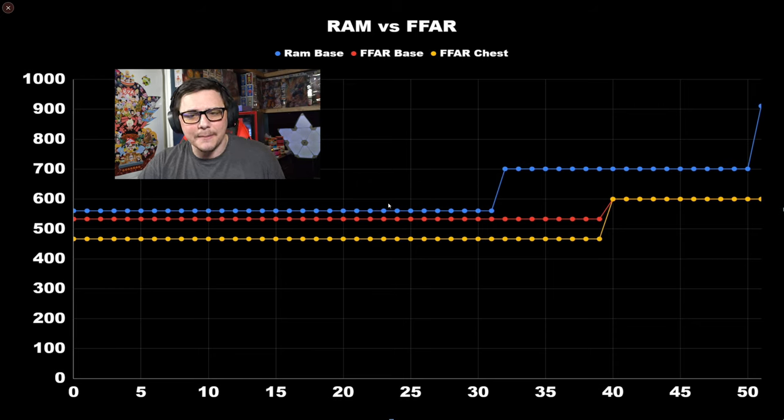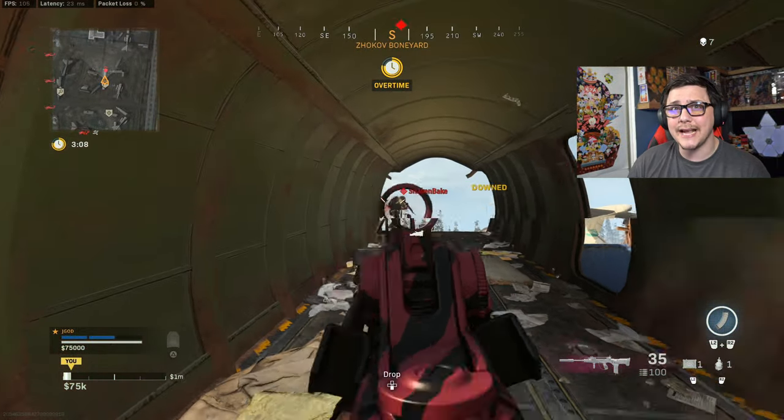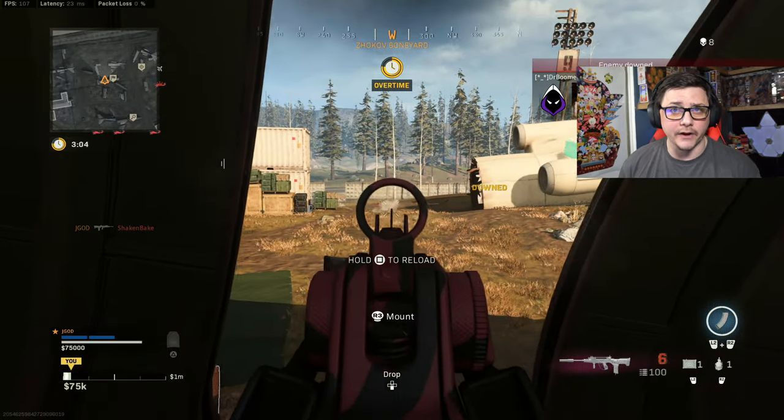For the RAM, chest shots don't make a TTK difference either, but mixing in headshots will lower it. They're pretty on par in that value. The reason there's a TTK difference despite the same shot count is because the FAMAS has a faster rate of fire of approximately 50 rounds per minute, and that translates directly to this difference in TTK. Now we'll see how they compare in ADS, movement, and bullet velocity.